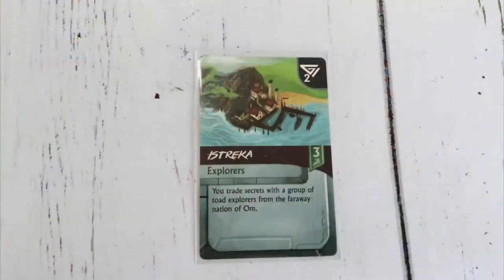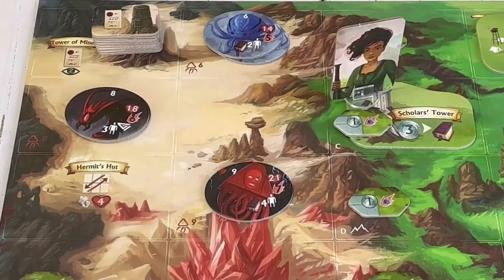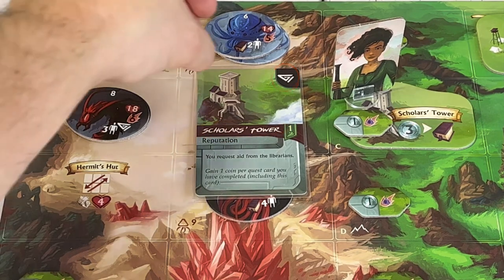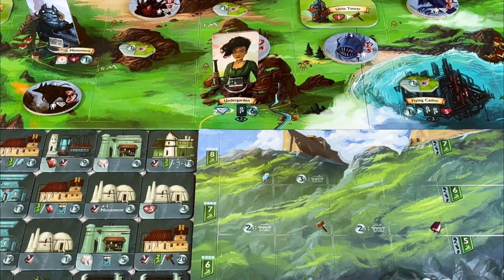After a player moves, they may play a quest card — this is the only optional action of the three. To play a quest card, it must match the location that player is present in, and any cost to play is listed in the top right corner. Quest cards can grant points at the end of the game, new abilities, and potentially new monsters to fight for rewards.